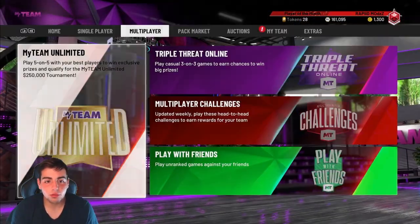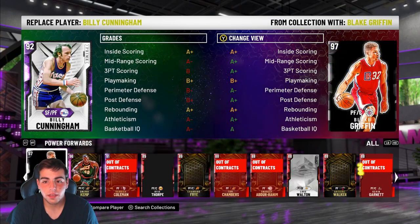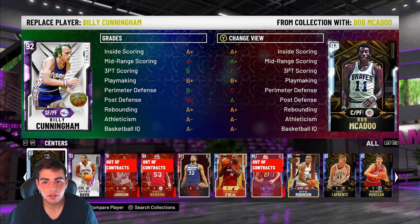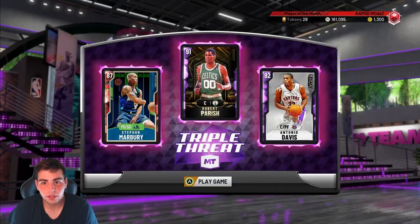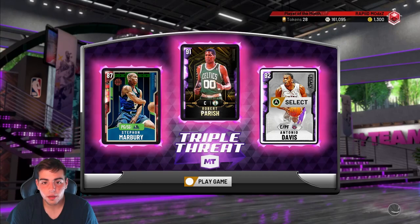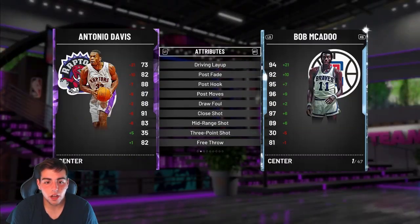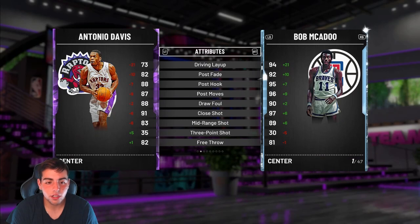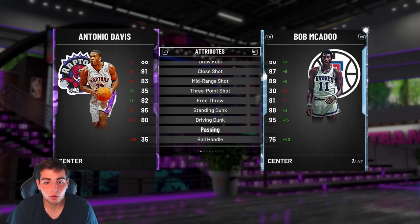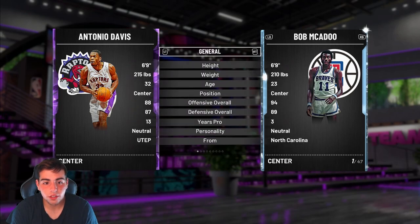We got a multiplayer triple threat gameplay. Let's see what we got rocking. Is he a power forward, or a small forward? He's a center? Another short center has been added to the game. Let's check out the stats. He's a center at 6'9". He got a mid-range at 83, post fade at 82 — he's a beast in the post. He got a great dunk. His defense is solid too. This card is interesting. Good rebounding.